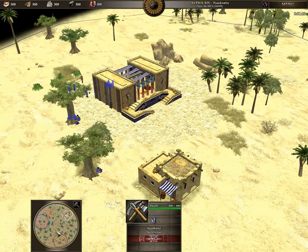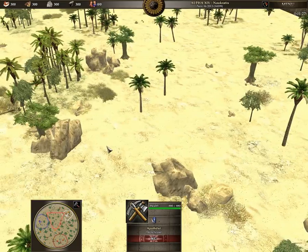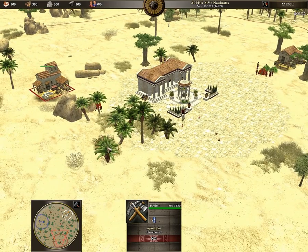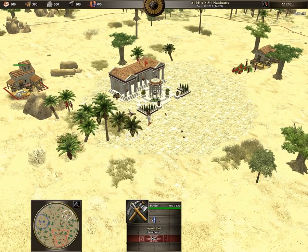Let me check. I think this is Persians Highlands because I see a lot of resources in the middle, but I don't know for sure. I think this is the new random map called Mainland which has no water, but I really don't know for sure at this time.